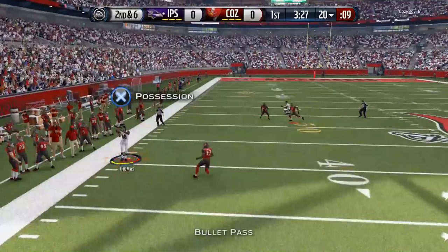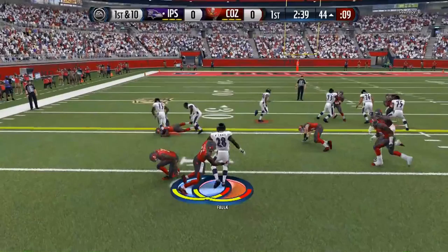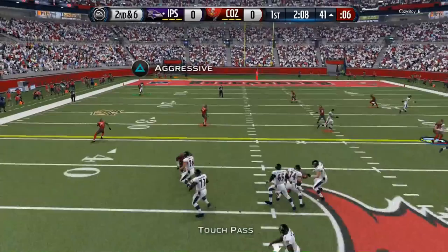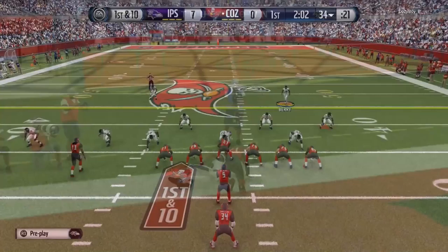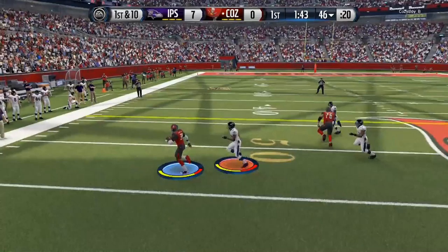My biggest concern about making this switch is: can Demarius Thomas have the spectacular catch abilities that Larry Fitzgerald gave me with his BCA card and Team of the Week card? Fitzgerald always goes up and makes crazy grabs in traffic with that aggressive catch animation. Demarius has good run blocking, but can he make those big-time catches? We'll have to wait and see. Heinz Ward came in on a substitution and made a big catch, so we're quickly up seven to nothing.